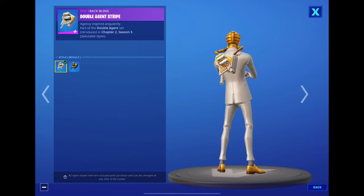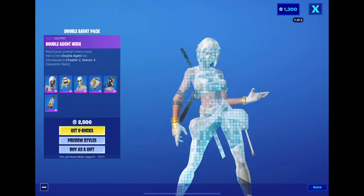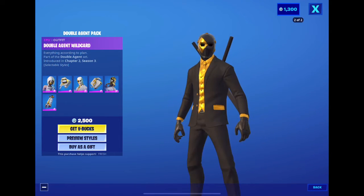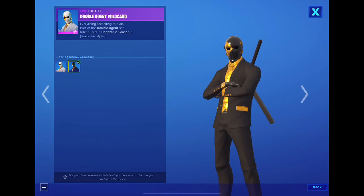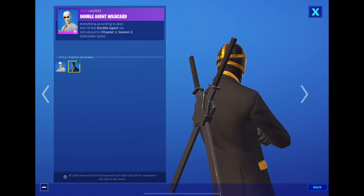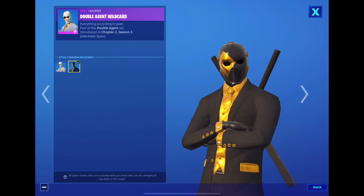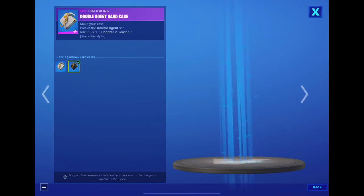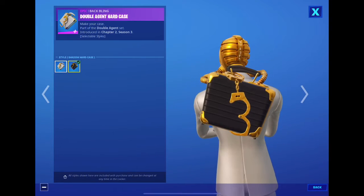The back bling also has extra styles, which is nice. Wild Card looks sick too — usually Wild Card is in a white tuxedo, but seeing him in a black suit looks awesome. His back bling also gets the extra styles, of course.